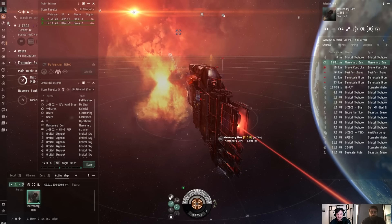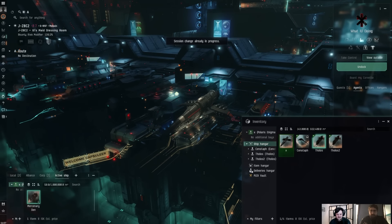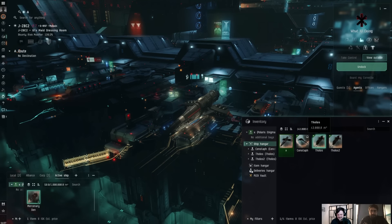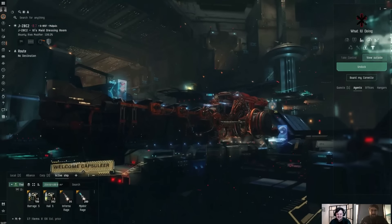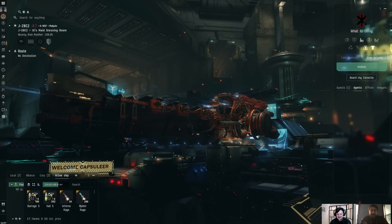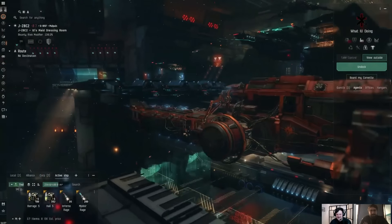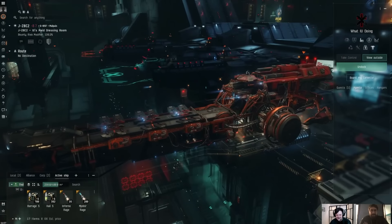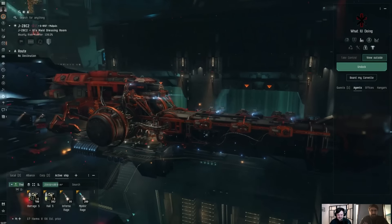Now we're going to hop into some of the new ships, because the encrypted infomorphs are used to acquire the Deathless ships and the scarab breacher pods — the damage over time weapon system. Starting with the destroyer, the Tholos. First, let's appreciate how cool the art team made this look — it's a crazy amalgamation of Caldari and Minmatar fused together with tubes going everywhere. It went even further than whatever I would have expected from a Minmatar-Caldari hybrid — very cyberpunk, almost diesel-punk looking, very industrial.